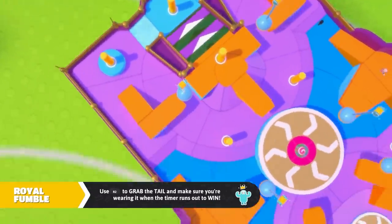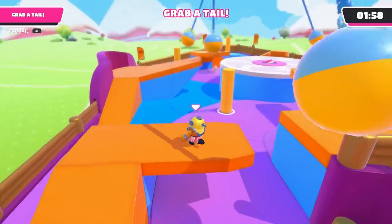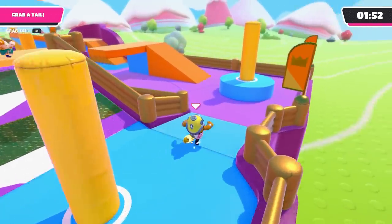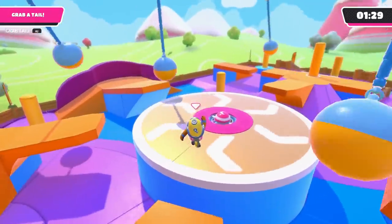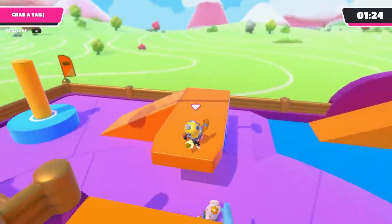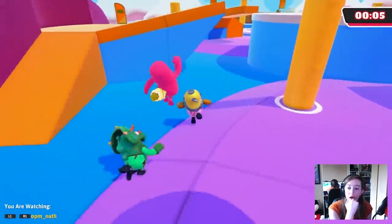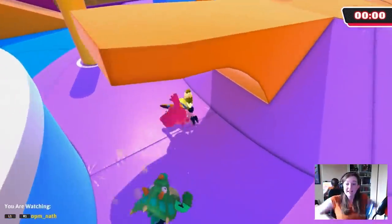Lastly, we have Royal Fumble, which is like a winner-takes-all version of Tail Tag with just one tail. The chances are you won't start with the tail, so try to cut others off rather than chase them — everyone runs at the same speed, so get ahead of the game. When you do get the tail, be aware of others in front of you. Head up ramps to the middle — the swinging balls and rotating discs will often take care of pursuers, and jumping off the disc yourself will give you a bit of speed and distance. Be aware of who's around when you make a successful grab at their tail, as other opponents can snatch it off you right away, even when the clock says zero and you should definitely have already won the game.